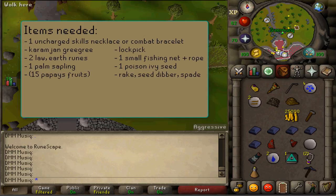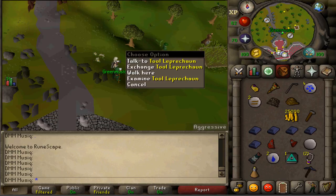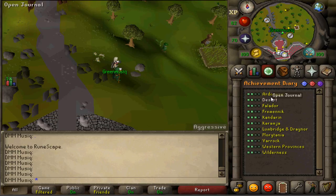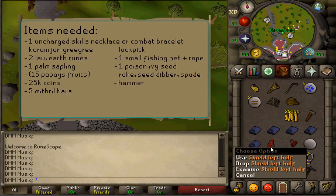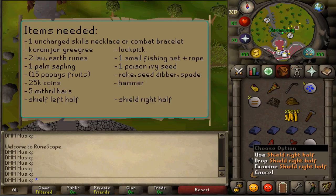Next is some Farming Equipment, but the Tool Leprechaun can hold it — no problem. Next up is 25,000 GP, a Hammer, 5 Mithril Bars, a Shield Left Half and a Shield Right Half.